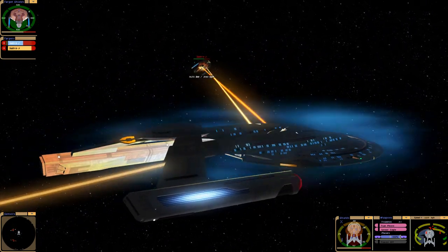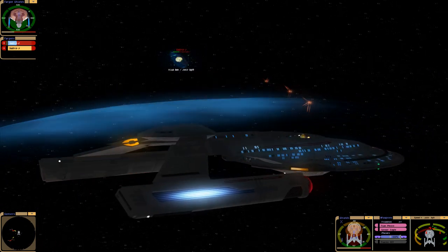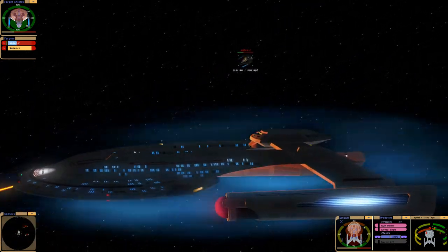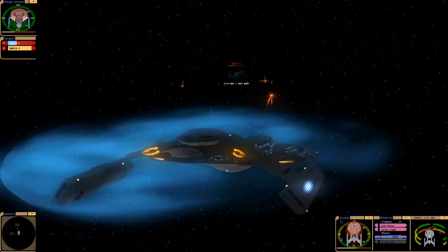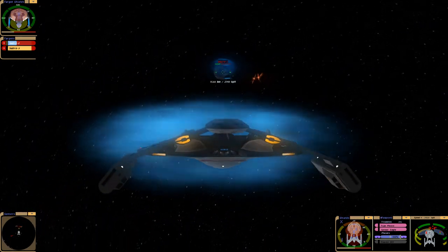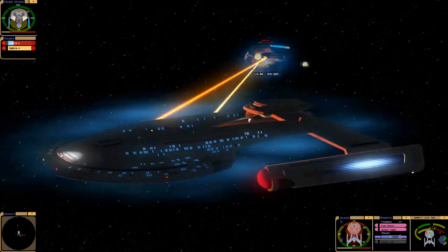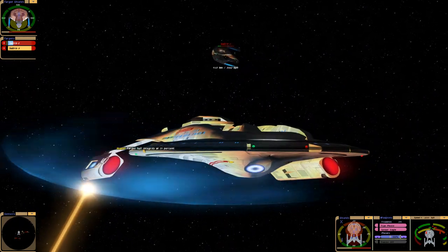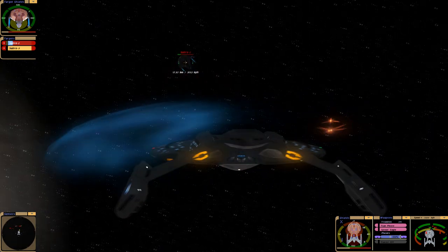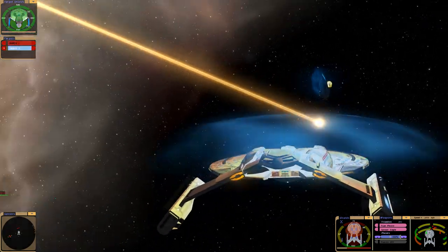I might equalize the shields a bit, but with our dorsal and ventral so low they might actually work against us. All right, I think we're in a good spot to fire the forward torpedoes against Saber number two. They turned in time to absorb that in their strong shields - that's okay though, I think we're gonna win this one. Hull integrity at 25 percent - we just have to time the torpedo launches. All right, one more should do it - there we go, we got them.